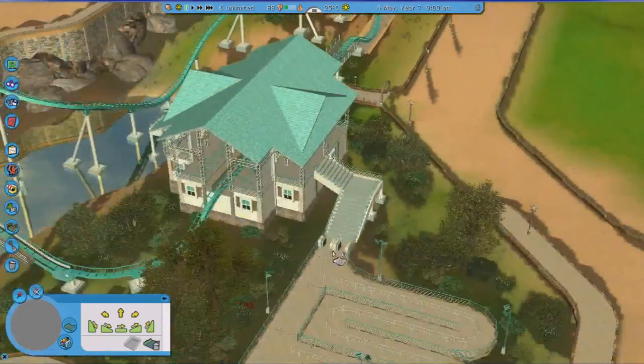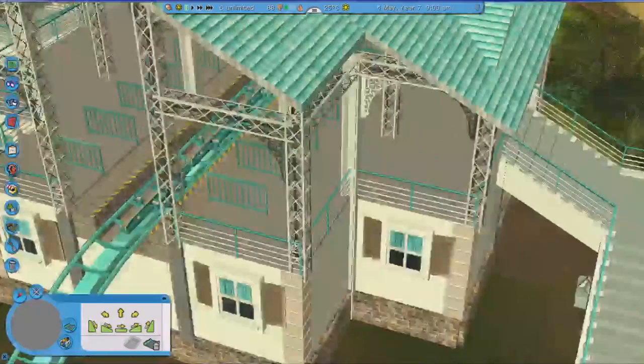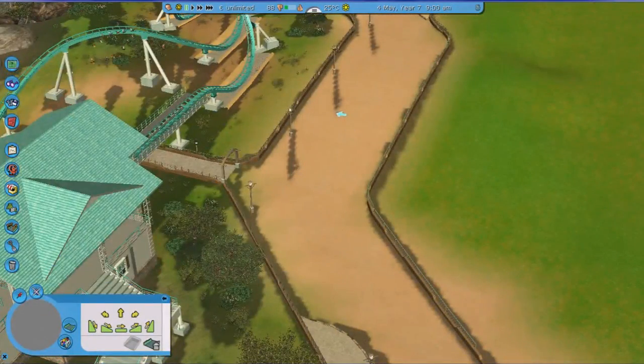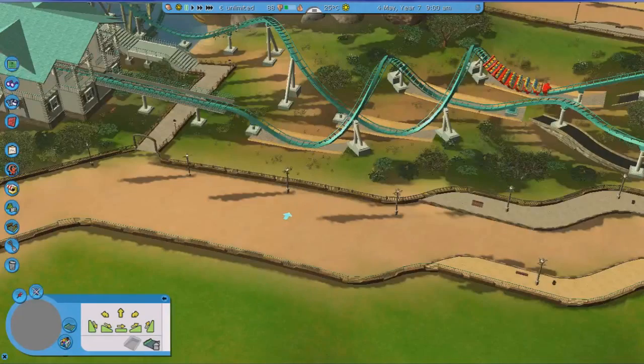It's also great for the entrance and exit of rides, since you don't have to have those weird entrances and exits. Instead, you can have invisible entrances and exits, so you don't have the weird gates, or even the little guy standing next to it who lets the peeps pay. If you place on a path you've already placed, you can't really place anything else, so you need to watch out for where you've placed paths already. But overall, it's a very neat and handy trick.